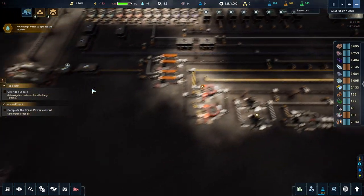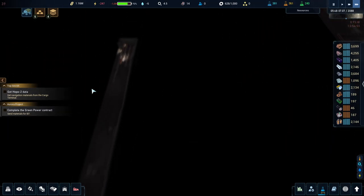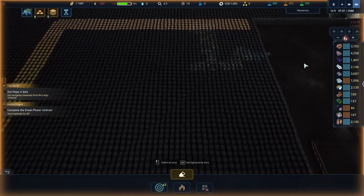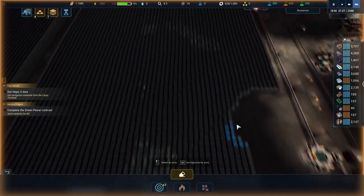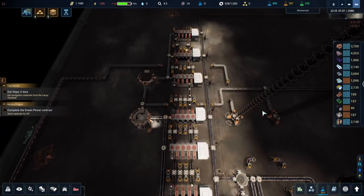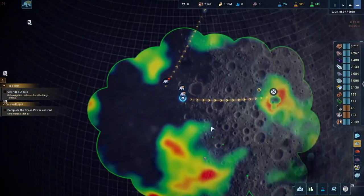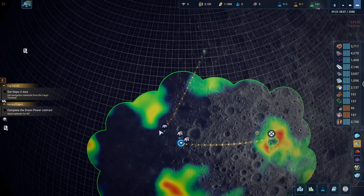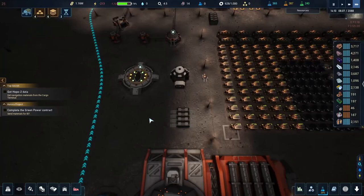I sent these guys out mining. I'm going to do the strip mining thing going back and forth. I wanted to see what was on the other side over there — I forgot I had them mining. Now the rover is powered up and bringing back resources.